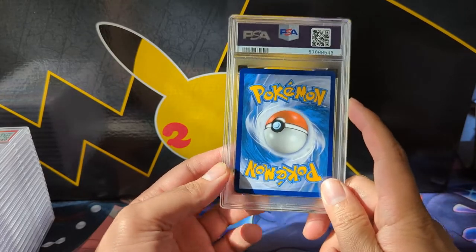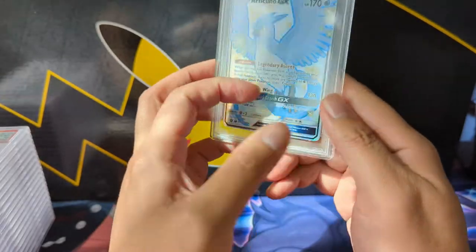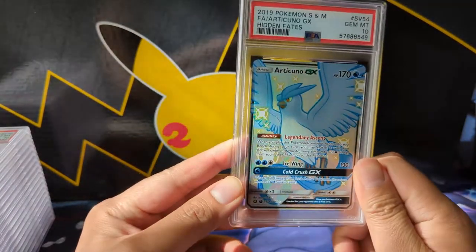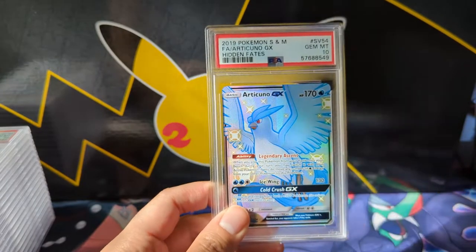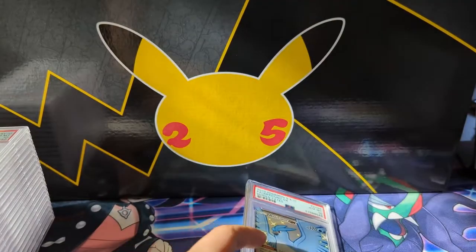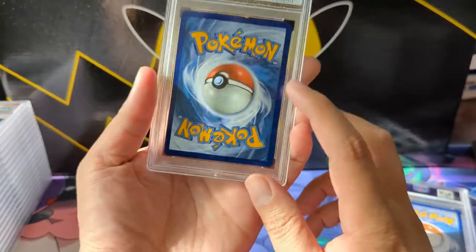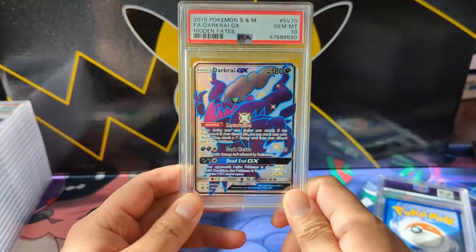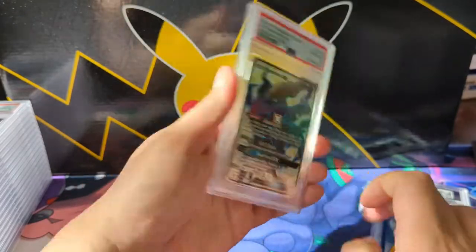Let's get right into it. Our first card is a Hidden Fates Articuno, and we did get the gem mint 10 — sorry about the glare, I'll try to adjust for that. Next we got another Hidden Fates, this time the Dark Raichu, and we did pretty good — another PSA 10.